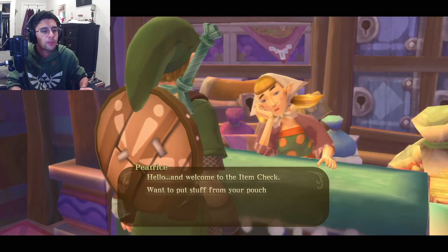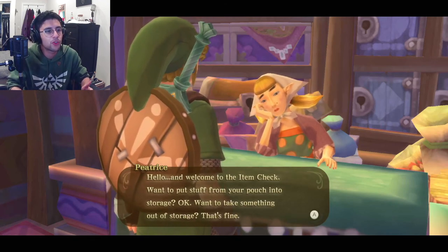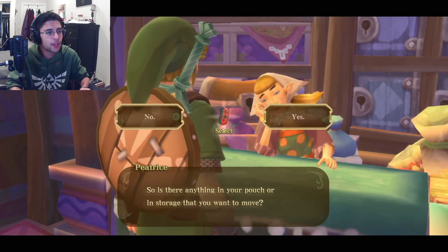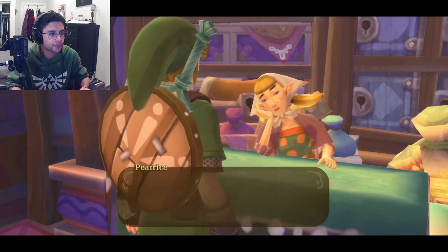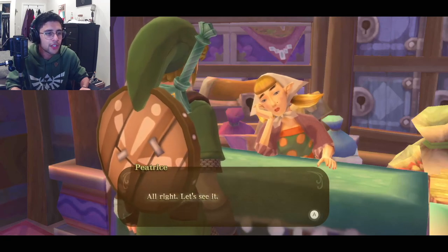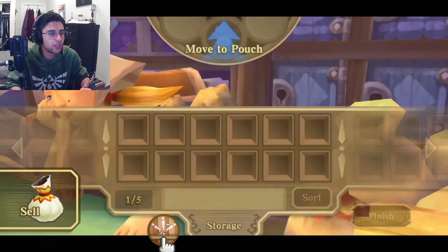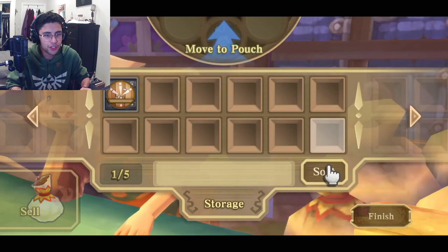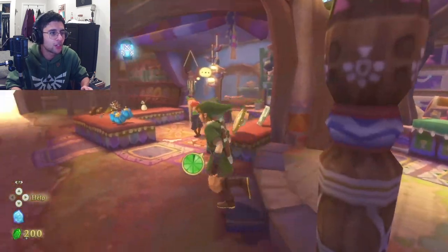"Hello and welcome to the item check. Want me to put some stuff from your pouch into storage?" Let's take our wooden shield and store it. She's very bored.